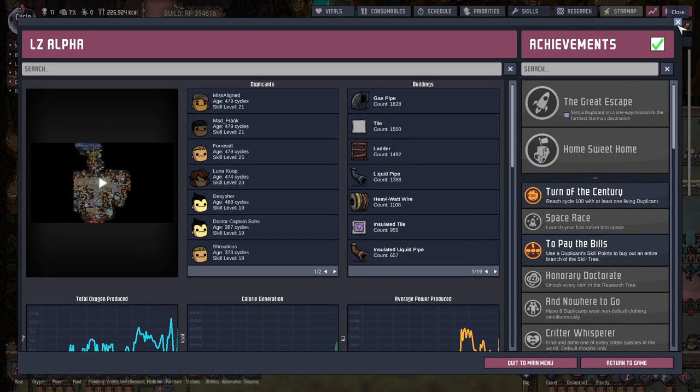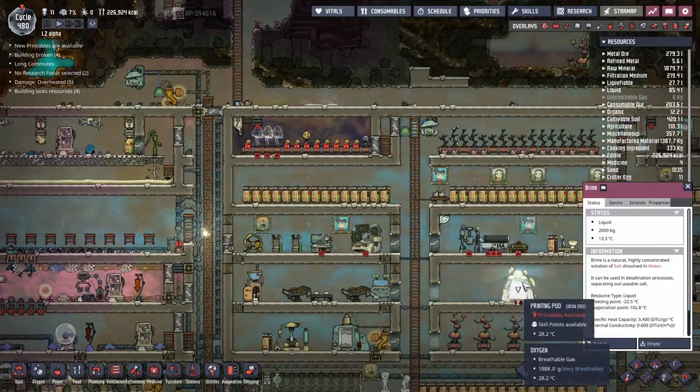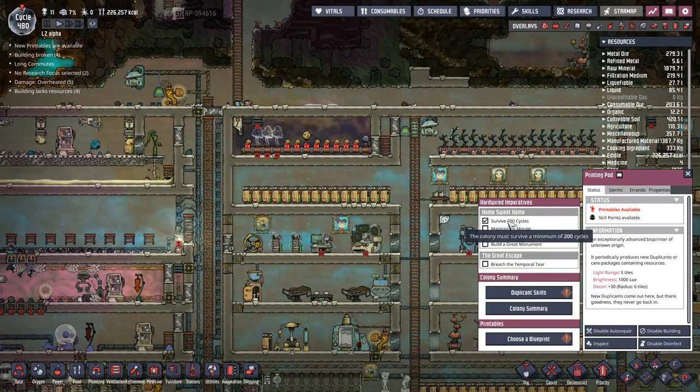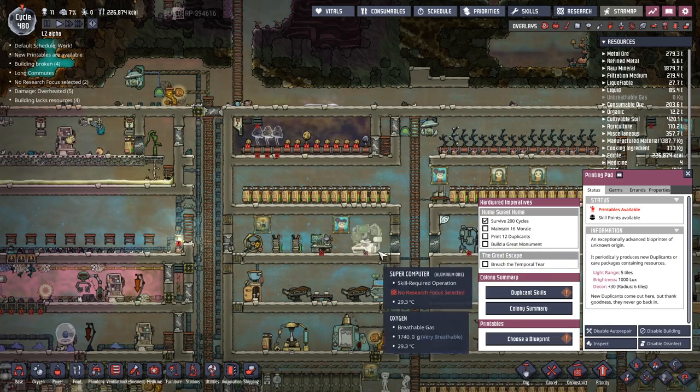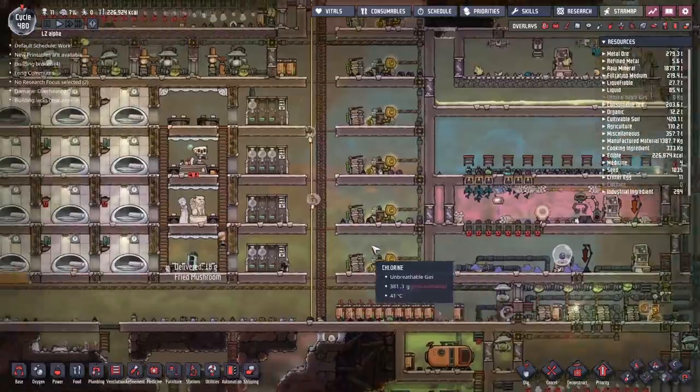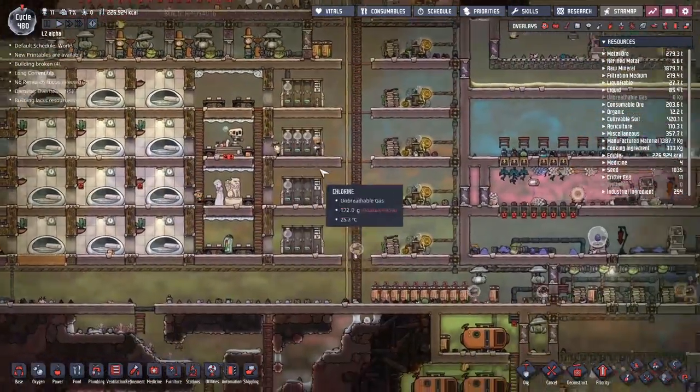For the Great Escape, the best place to view this is on the Golden Arch over here. You can see - home sweet home - we got survive 200 cycles, maintain 16 morale, print 12 duplicants (that's the one we need to do), and build a great monument. But these are not my aims for today; I was just taking note of the fact that we are on the way to that.